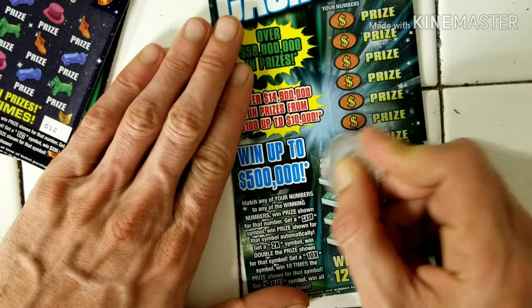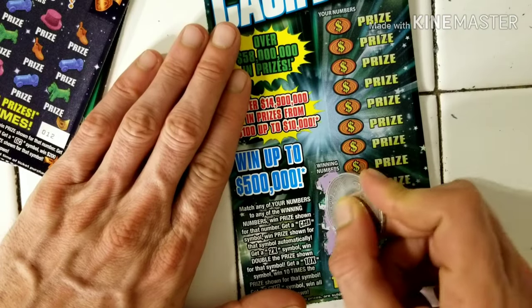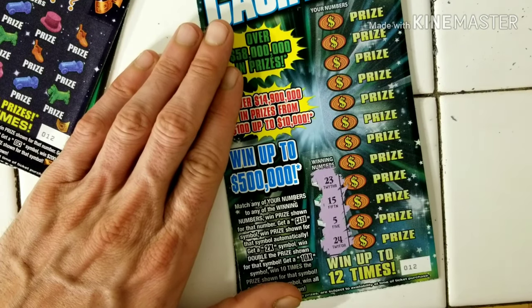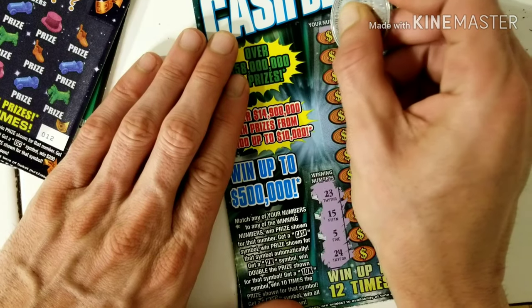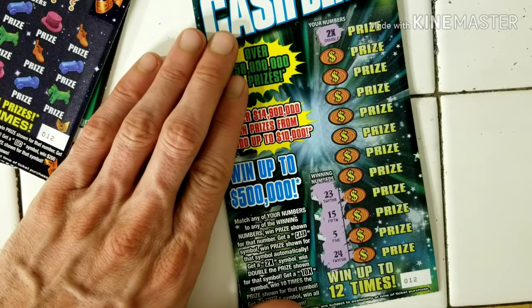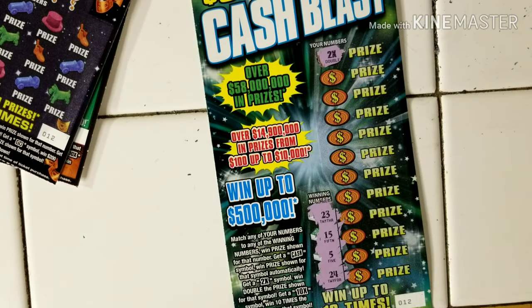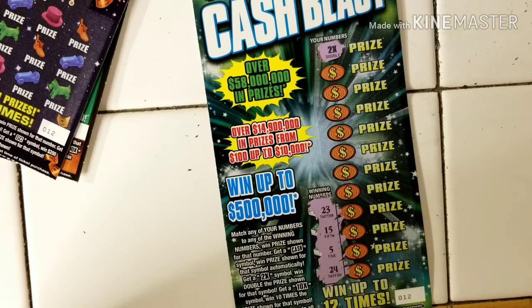Let me do my winning numbers first before we reveal the other numbers: 23, 15, a 5, and a 24. Holy kaboom guys, look at that! That's how you start a scratch, man. No way! Heck yeah guys, heck yeah — that's sweet, that's a sweet start.